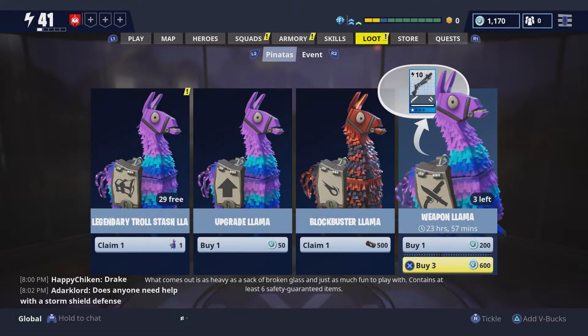Hello everyone, welcome to Ready to Play Games. My name is Grayson, and today we're going to be opening up the Weapon Llama. This is the first time we've seen the Weapon Llama since its new price drop — it used to be 350 V-Bucks, and now it's 200. We can buy three of these, and that's exactly what we're going to do. So let's get going.